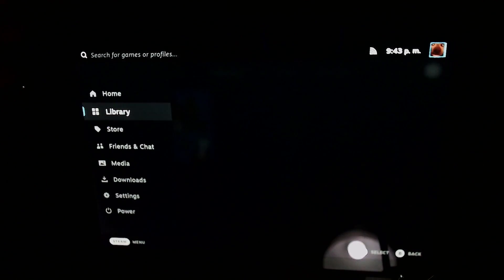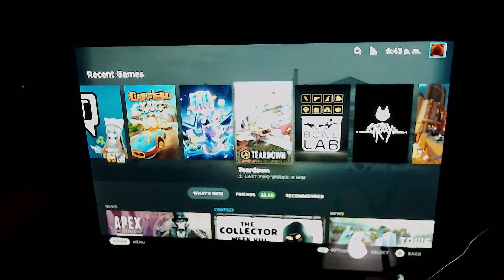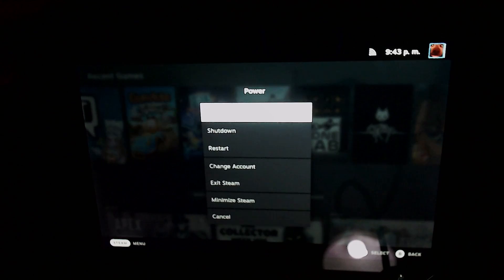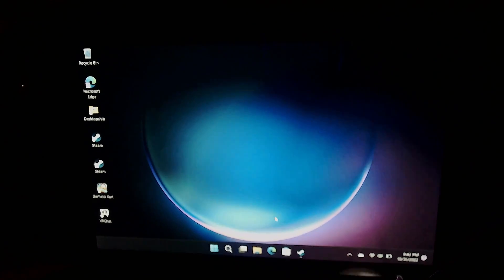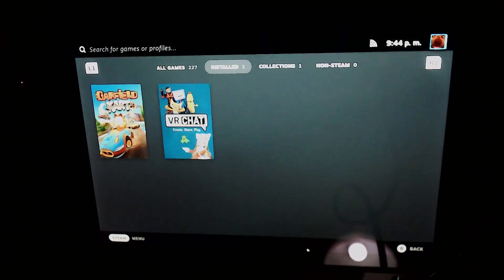Tell me what you see here — it's obviously a Steam Deck, probably running SteamOS, right? Well, you'd be wrong. This is actually running Windows. If we go to the desktop, you can see that we're on Windows because we have a 'Minimize Steam' option. Yes, you can access the Steam Deck UI on Windows, but why would you want to install Windows on the Steam Deck?